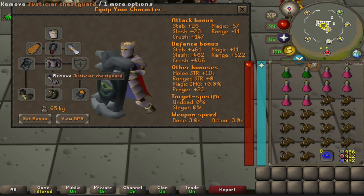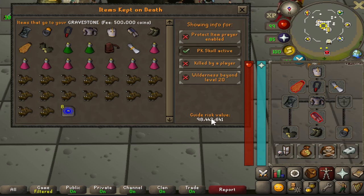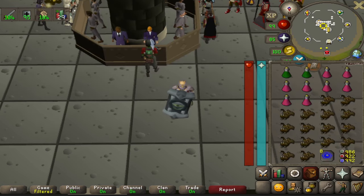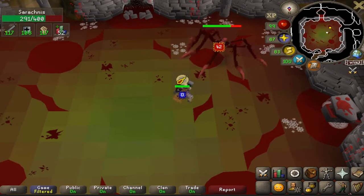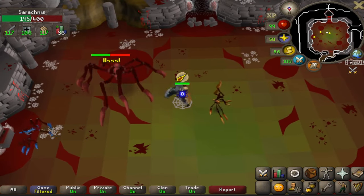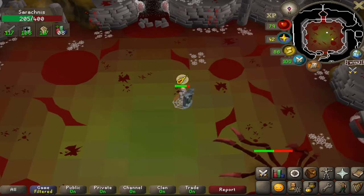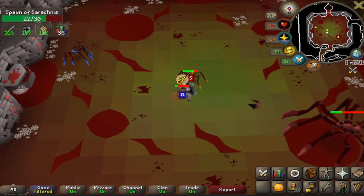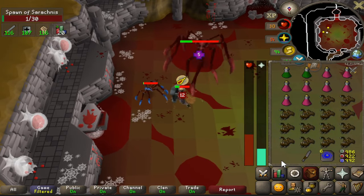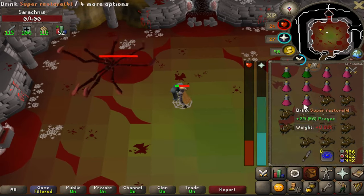There is an alternative method: switch out the Fang and Elysian for the Dinhs Bulwark, keeping everything else the same. This setup costs about 98 mil with similar results but fewer kills per hour since you're using a big door shield as your weapon. The first kill I was taking more damage and did have to pay more attention, healing up and drinking prayer pots. These fights lasted between two and a half to three minutes. I got eight kills in about 25 minutes — conservatively 15 kills an hour — but it's completely AFK while re-gearing.